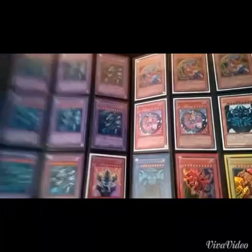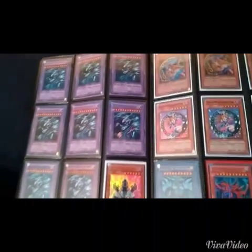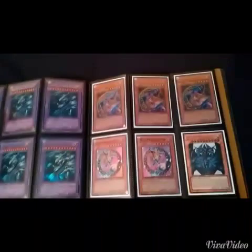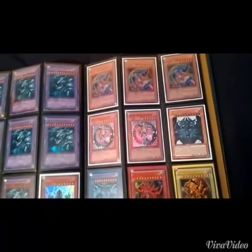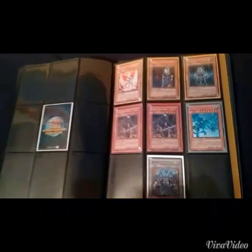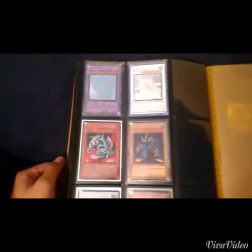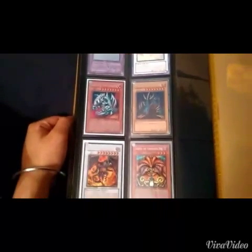A bunch of Blue Eyes Ultimate Dragons, random Jinns at the bottom, Dark Magician Girls, God Cards. And yeah, that's pretty much it. So it wasn't a lot. A few spare secrets and a random token. And a couple more ghosts and secrets.